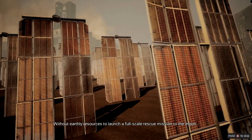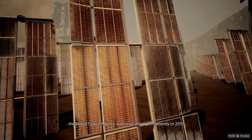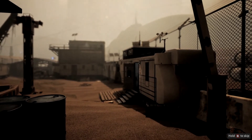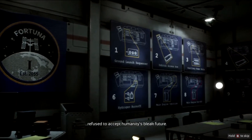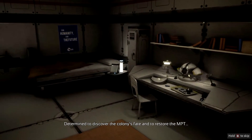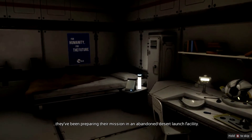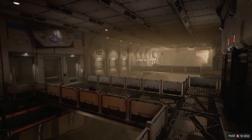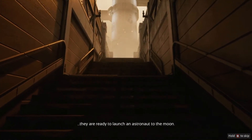Without earthly resources to launch a full-scale rescue mission to the Moon, the World Space Agency was shut down permanently in 2055. But a small group of former WSA colonists refused to accept humanity's bleak future. Determined to discover the colony's fate and to restore the MPT, they've been preparing their mission in an abandoned desert launch facility. Now, in 2059, they are ready to launch an astronaut to the Moon.